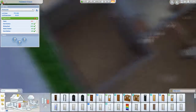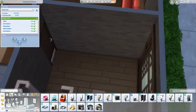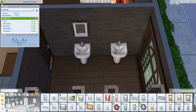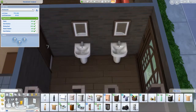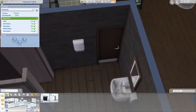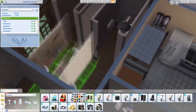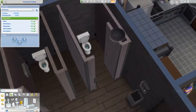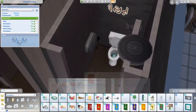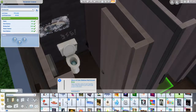It's fully furnished and the lot type is set as a bar, but again you can just change it to restaurant if you'd like. I used those bathroom stools from Discovery University and it's so good that we finally got those. It's kind of sad that we don't have any in the base game — so if you don't have that pack, you just have to use regular toilets and make wall stalls with doors and all that.